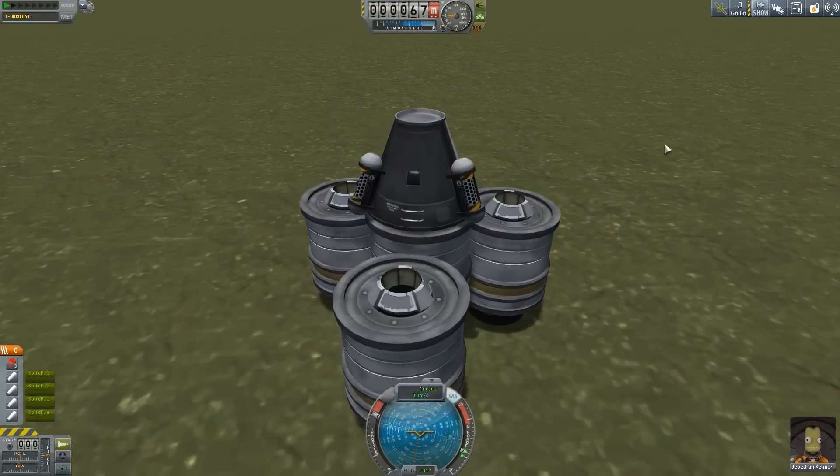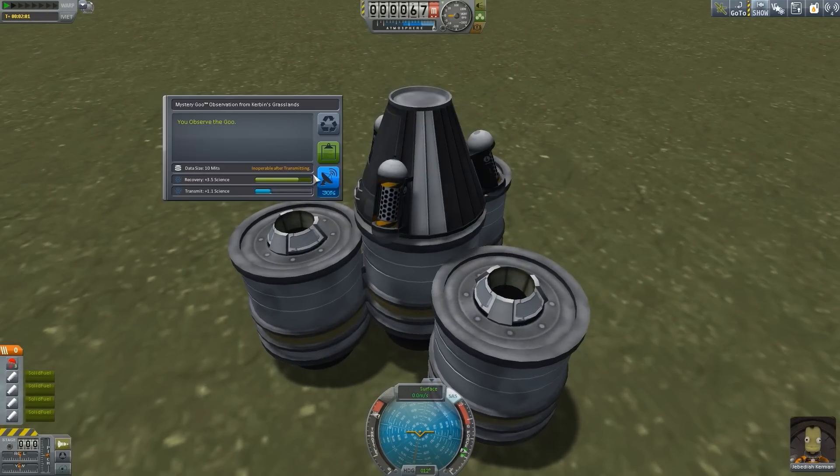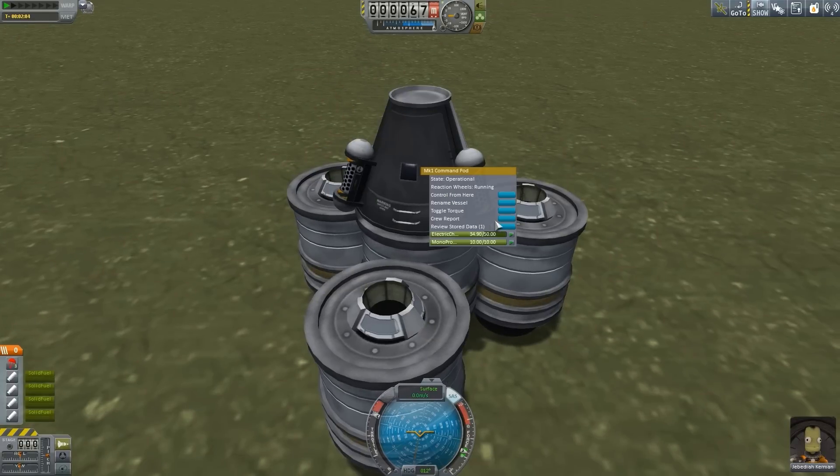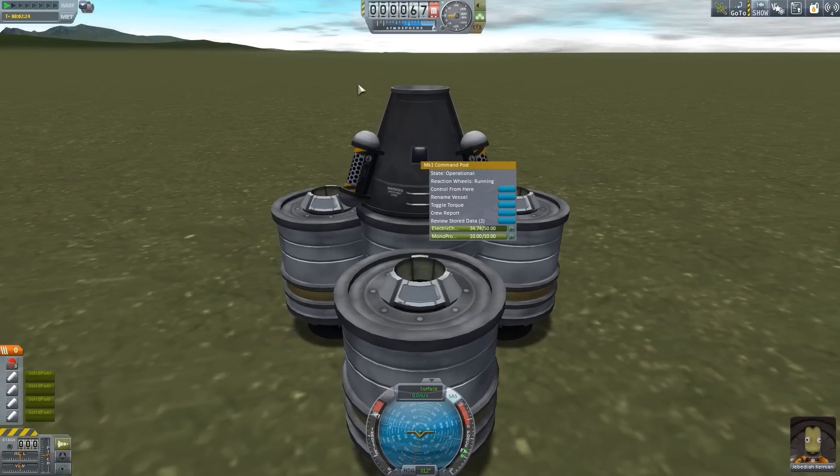Now I have something from Kerbin's Grasslands — I'll just redundantly grab another one of these, keep the data, get a crew report. I'm able to get multiple crew reports because I'm using Simple Science, which will take reports that would be the same and automatically store them in the capsule. There's also an Easy Science mod that will automatically reset the scientists and collect data, but this is more of just a convenience thing.